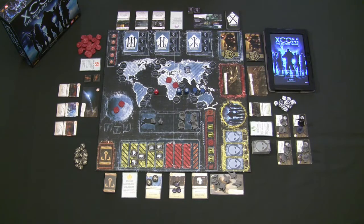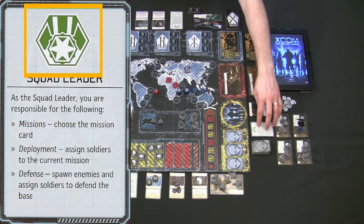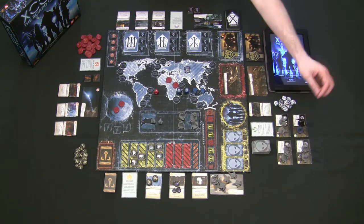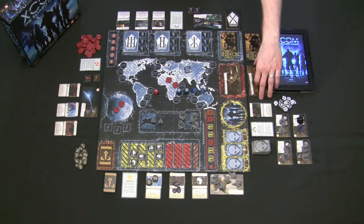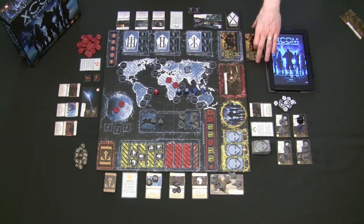While the app randomizes some things, there are consistent elements every game. The squad leader's card has symbols, and they start with basic cards matching those symbols, specific units, and written instructions — for example, starting with two support troops and two snipers, plus one special ability. The mission you choose from the five is the only one used; the others are removed. The squad leader is also responsible for individual missions each round to help reduce panic level and gain random benefits.